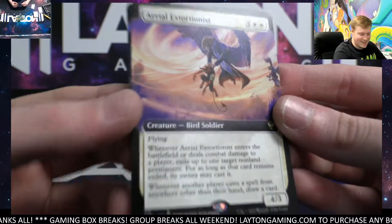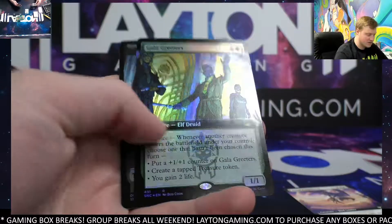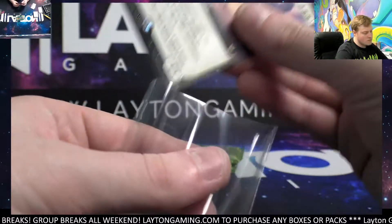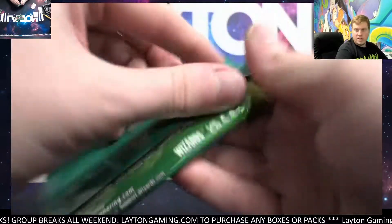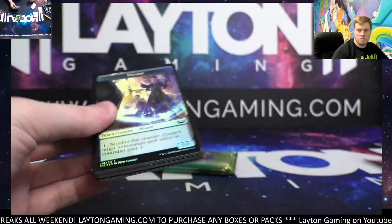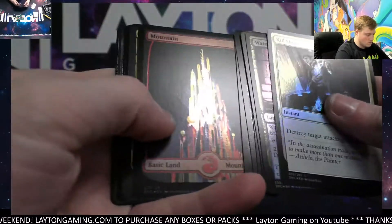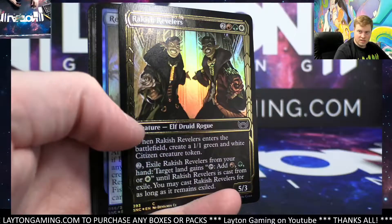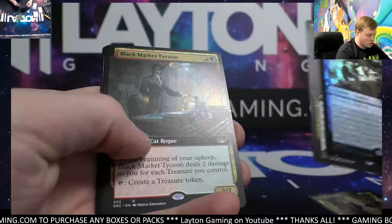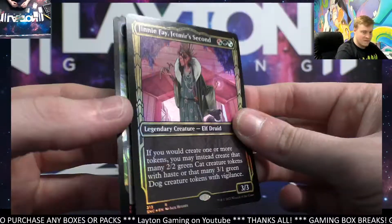Okay, still nice looking — there you go Ryan. Gala Greeters, Clever Conductor, and a foil Gala Greeters. Rakish Ravelers gilded, Reservoir Kraken foil, Crime Gorger extended, Black Market Tycoon extended, Scheming Fence, Shinny Fey foil showcase.